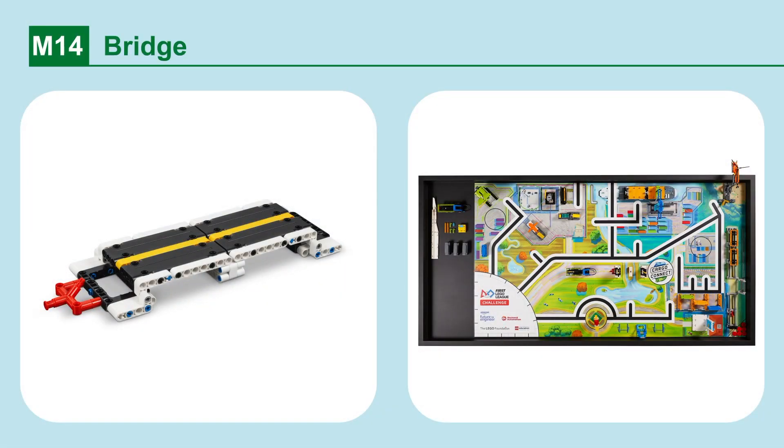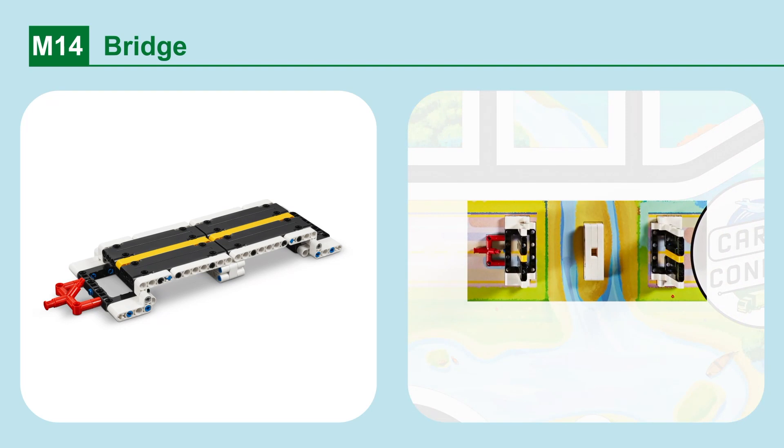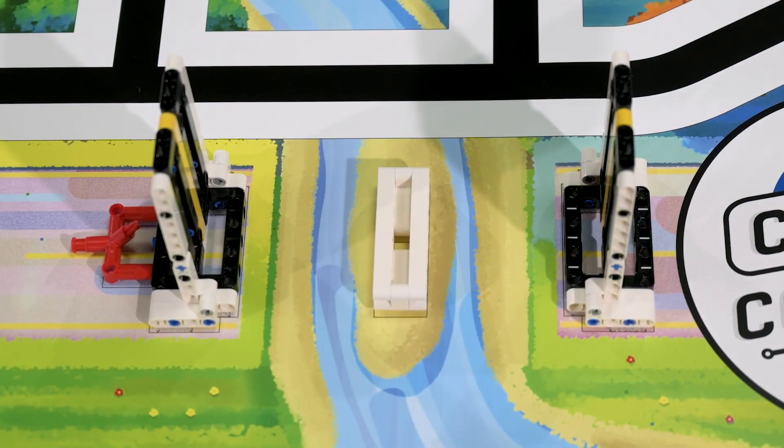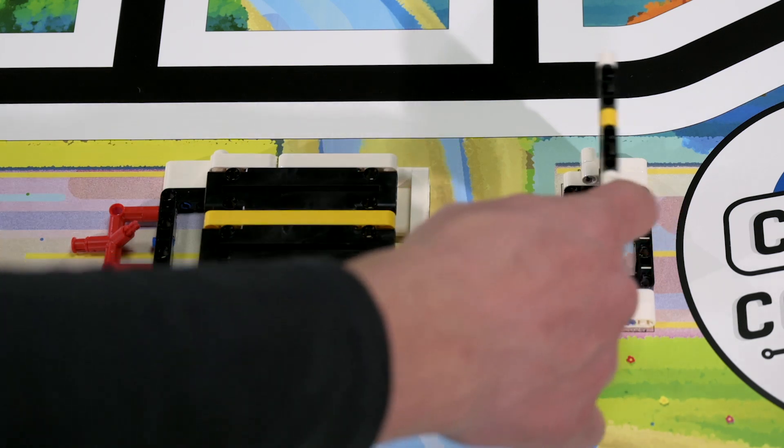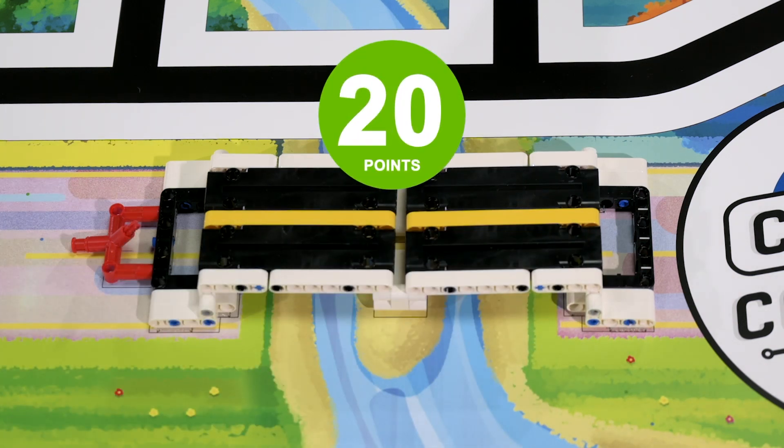Mission 14: Bridge. Lower the two bridge decks. Points are scored if one bridge deck has been lowered and rests on the center support. More points are scored if both bridge decks have been lowered and rest on the center support.